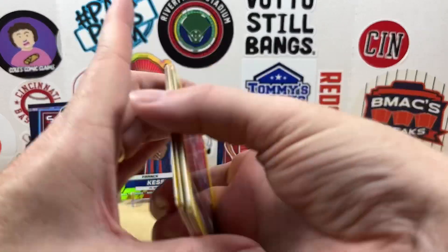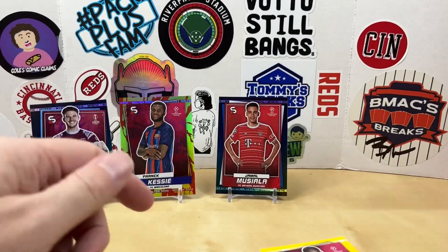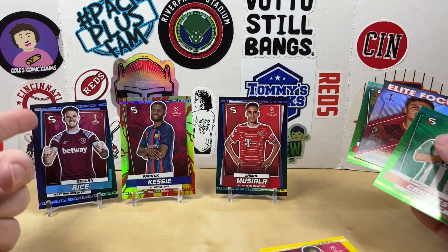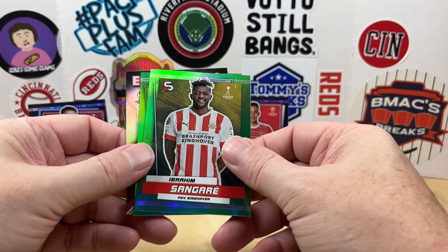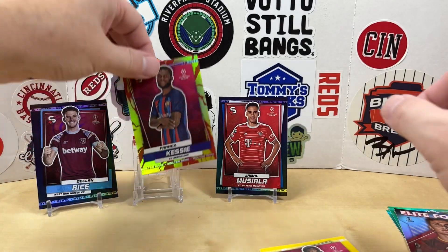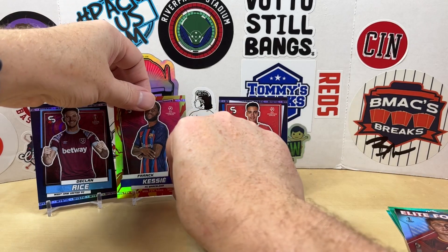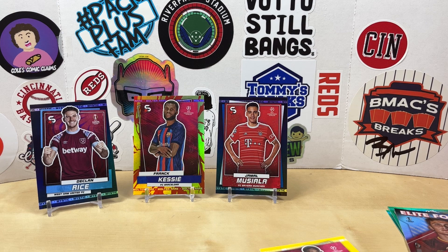A lot of the same names getting repeated. You do get a healthy stack of yellow parallels. We ended up with our two Mystics: Declan Rice and Jamal Musiala. We did get two uncommons as well. One insert was the Paulo Dybala Elite Focus, and we got a Molten Rare Frank Kessie from Barcelona. Let me know what you thought of the product and the rip. Appreciate you watching — we'll see you next time, have a good one.